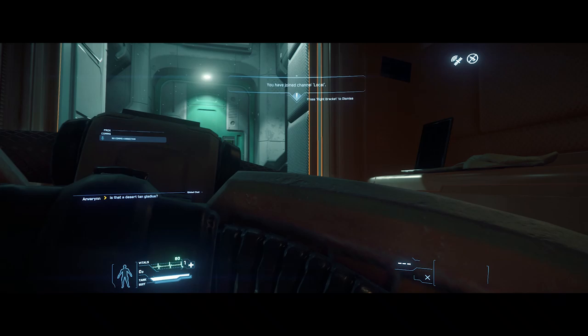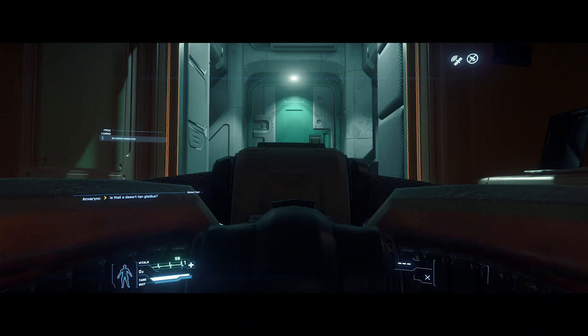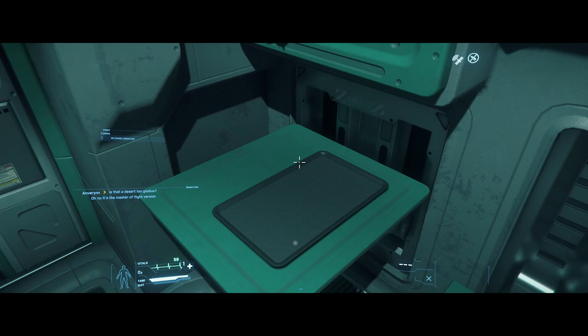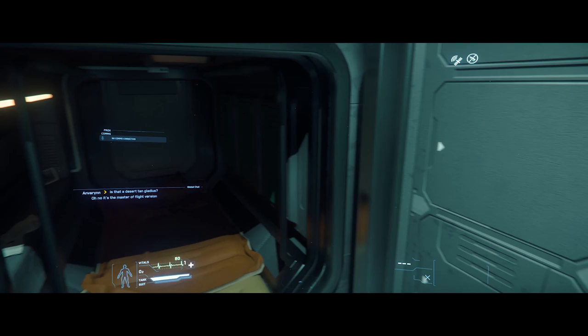Once you load into the universe, you're going to find yourself lying in your bunk aboard Port Olisar. Hit W so we can get up. This is going to be a quick and dirty guide, so we're running through this pretty quickly. Sadly there's nothing in my bunk to interact with — normally there's like a coffee cup or something I could show you guys those controls with, but they're not here. Sad times. But this is our bunk — there's a bunch of these and everybody gets a different one as they load in.